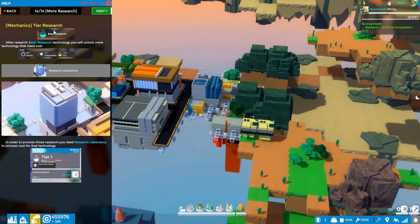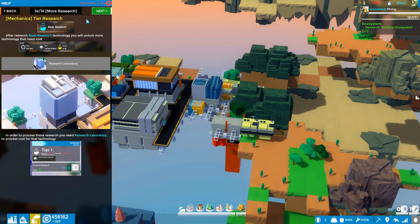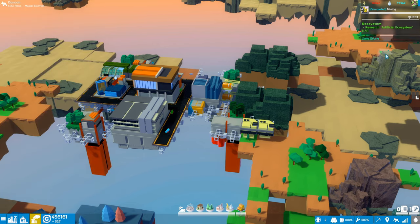Basically this is saying once we get to this tier and unlock basic research, we're going to need to produce research in order to continue on the tech tree. In order to process those researches you need the research laboratory - you're going to need a research laboratory to make science packs, that's how I read this. So let's go ahead, we'll close out the tutorial, that's it for that.